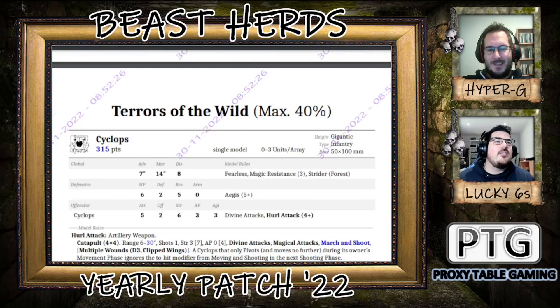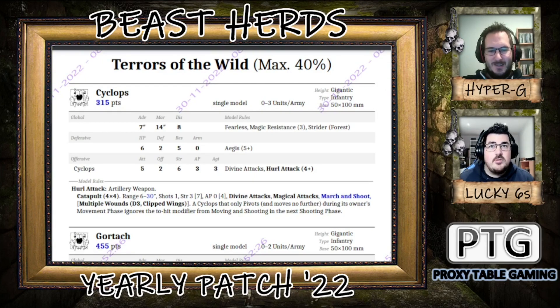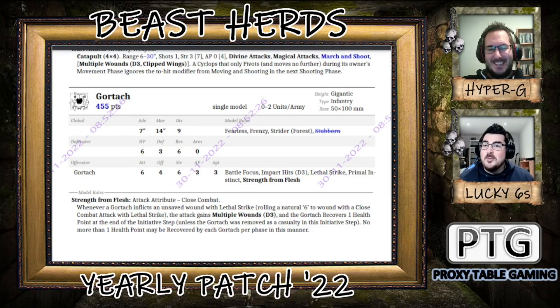Gargoyles are the same. Terrors of Wild — this is where the most change happens in the book. If you've literally just scrolled down to here, you haven't missed much. Cyclops has got five points cheaper, and his range has gone down to 13 — but he can march and shoot now, which is a big thing. So he can go a full 14 inches, meaning his effective range has technically gone up by one inch.